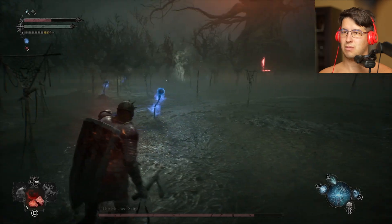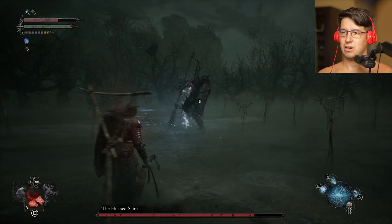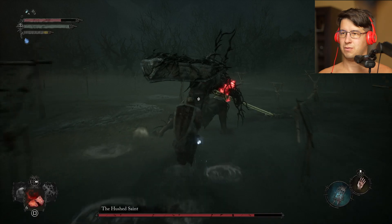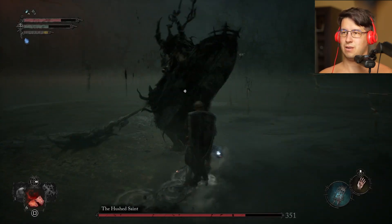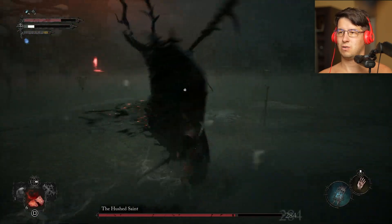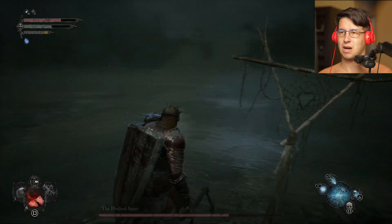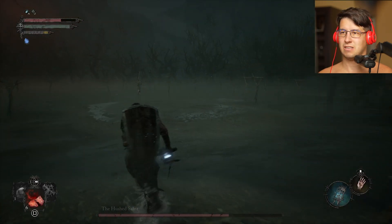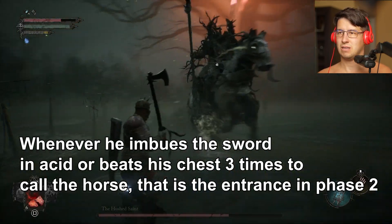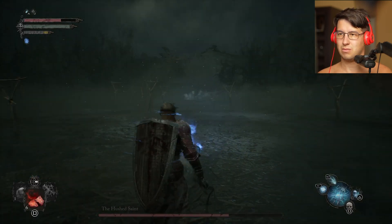That's why you gotta have an eye on him and on the parasite. Dodge, dodge — allow him to come at you. Nice. Give him one two three four — dodge, dodge. One two three, give him another one since he's backing out. Find the parasite, sit next to it. Always watch your boss, also watch your target.